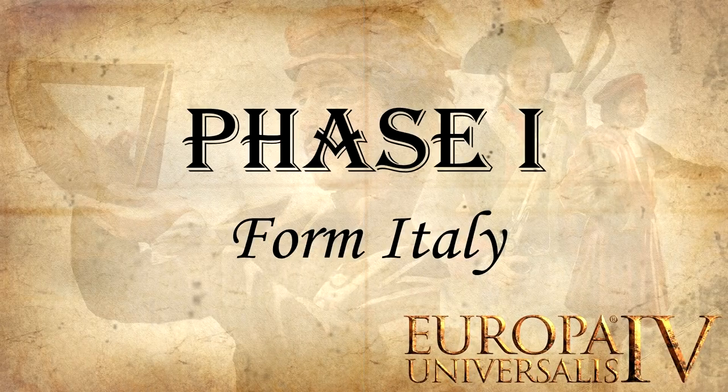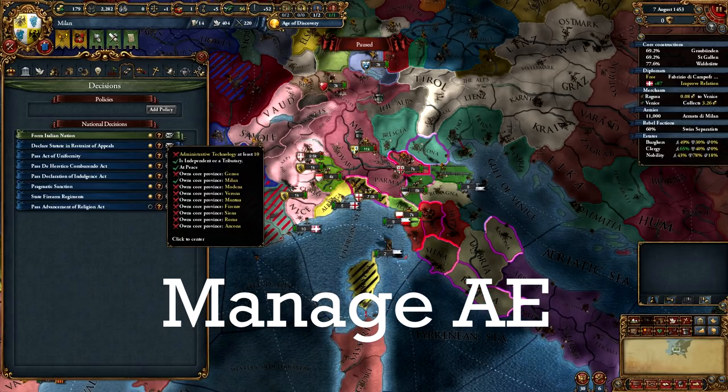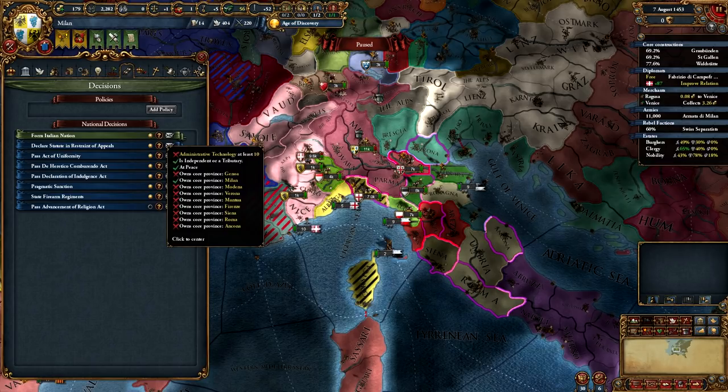The aim of phase one is to form Italy. In order to form Italy from Milan, you need specific provinces, which means you will need to fight about five or six wars to take them all. These are all high-development provinces, which means you will accrue considerable aggressive expansion and might also have to fight a couple of punitive wars unless you plan on playing very passive. You could attack your neighbor, grab a province, sit back until the AE is down below 10 for all neighboring nations, then go to war again and rinse and repeat. I'll show you how to form Italy in under 100 years playing fairly casual, and I will leave small notes for beginners in relevant sections.